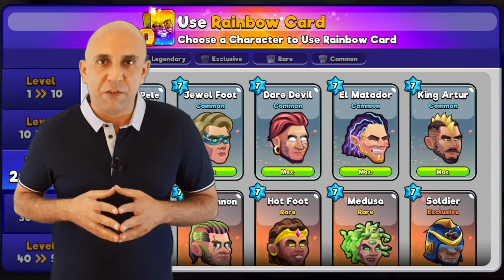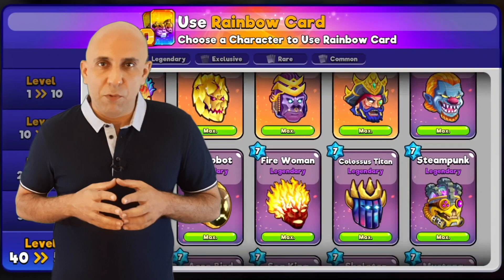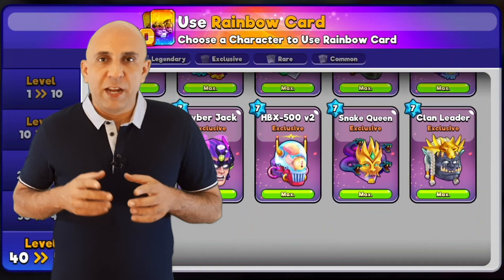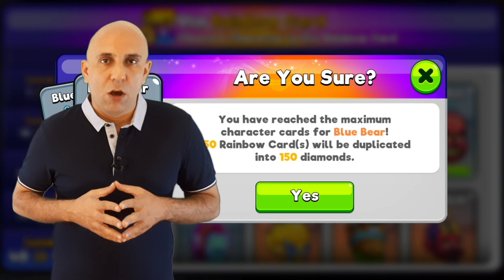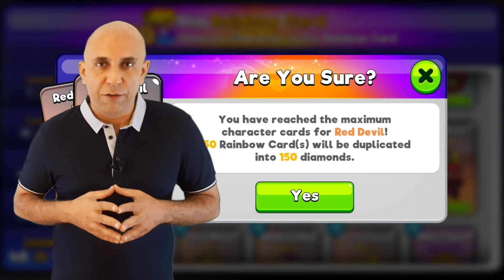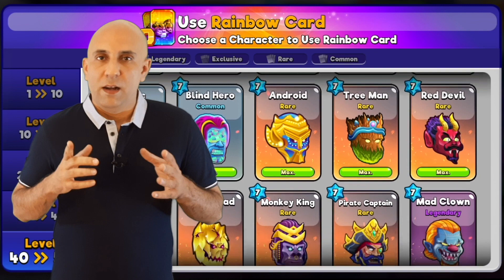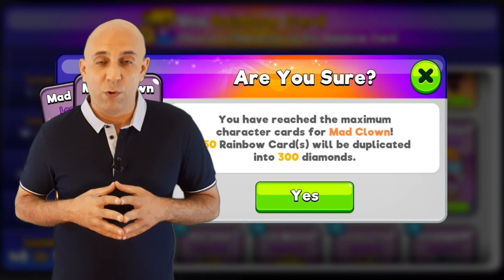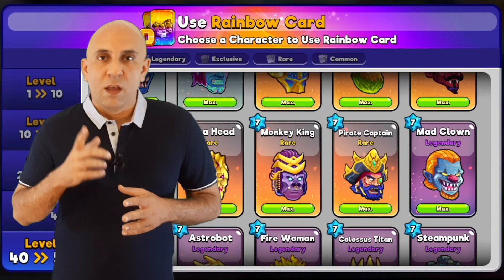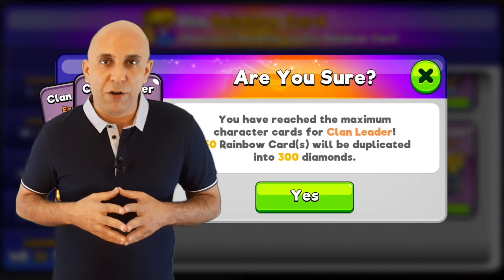Here we have to be careful because each type of character gives us back a different number of diamonds. You can exchange your rainbow cards for common, rare, legendary and exclusive characters. Common characters give us back one diamond per card, so here for Blue Bear we get 150 diamonds in exchange for 150 rainbow cards, which we do not want to do. Rare characters also give us back one diamond per card, so here for Red Devil we would get 150 diamonds in exchange for 150 rainbow cards, which we also do not want to do. Legendary characters give us back two diamonds per card, so here for Mad Clown we would get 300 diamonds in exchange for 150 rainbow cards, which is exactly what we want to do. I always like to exchange rainbow cards for my legendary characters, and I do so at the highest level to make sure I do not make a mistake. So here I am trading my 150 rainbow cards for 300 diamonds using Clan Leader. As you can see, the diamond balance has gone from 156,200 to 156,500.